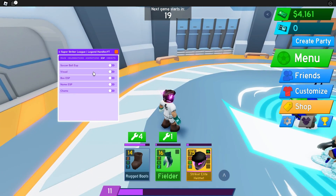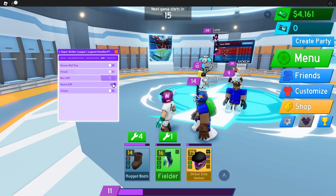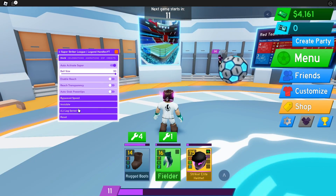There's some ESP — there's ball ESP and there's visuals. The ball's not really in yet so I'll show you that. This GUI is just really OP; the invisible works really good.